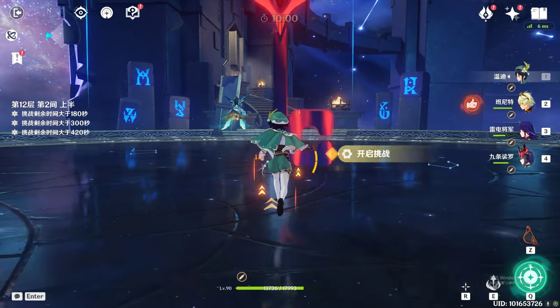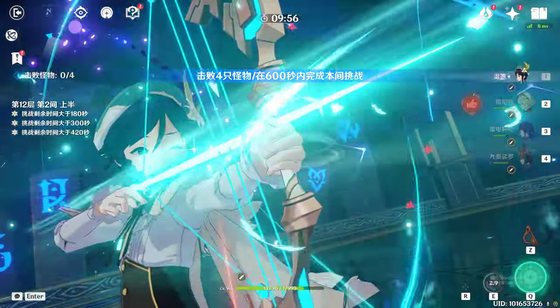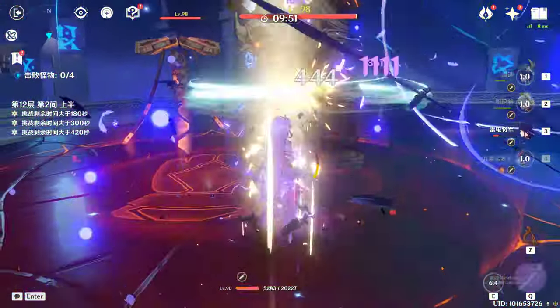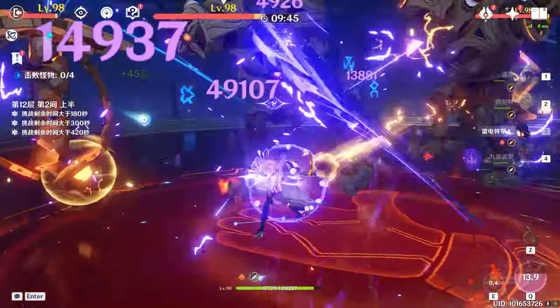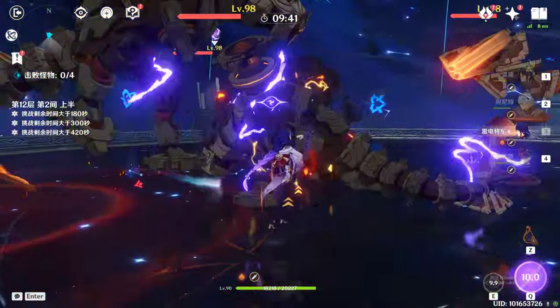She is using the Skyward — she nearly died. Raiden actually works really well at this floor; enemies are really stacked, kind of stacked.